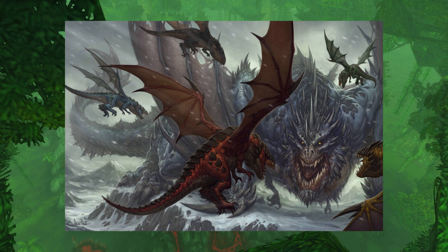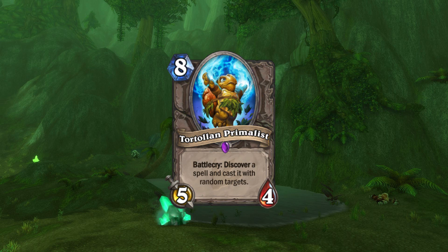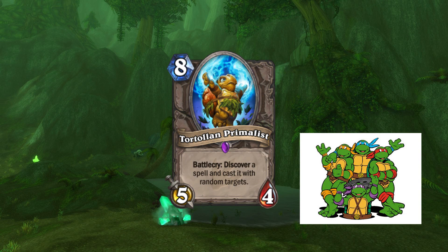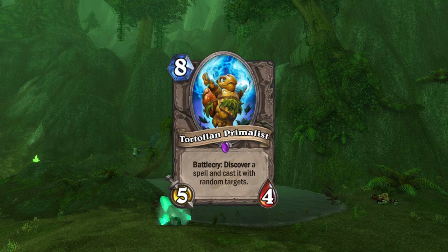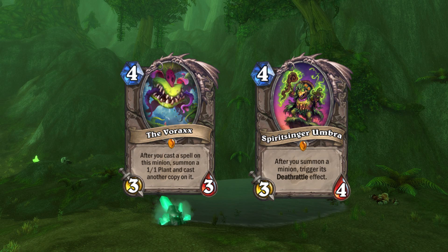Finally this episode, we have the Tortolan Primalist, again giving us a little glimpse into the Tortolan race. The card's flavour text — 'I see pizza in my future' — as well as being an obvious Teenage Mutant Ninja Turtles reference, tells us the Tortolan have seers that believe they can see into the future. The next episode will likely be dedicated entirely to the Tortolan, covering what we know of these fellas from the cards revealed and the excerpts from E. Malone's journal.